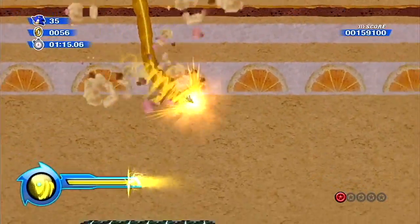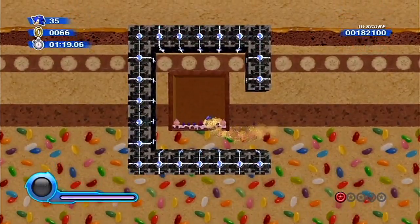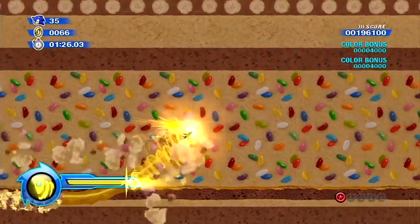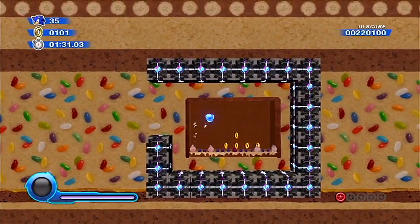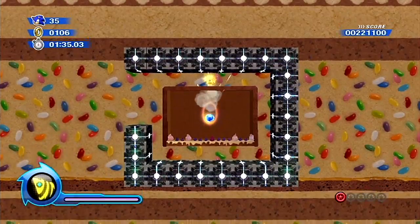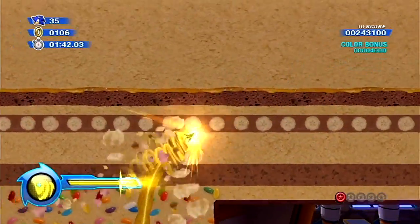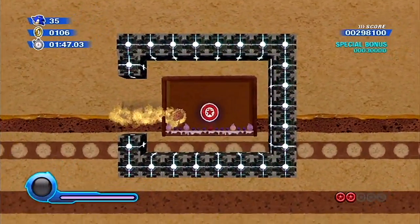Anyway, here's the yellow wisp, and it gives us the drill ability. That enables us to drill through the dirt — or in this case, several layered cake. Are those jelly beans? I wonder if they're Jelly Belly. God, I love Jelly Bellies, especially the Cold Stone flavors. Anybody know about Cold Stone Creamery?